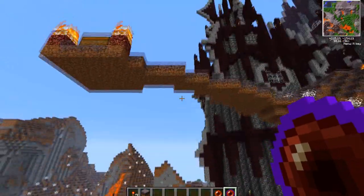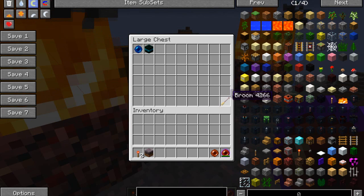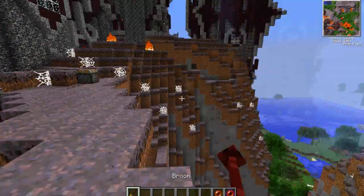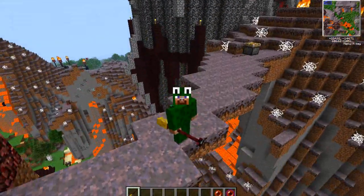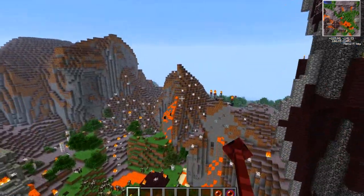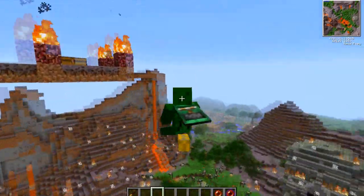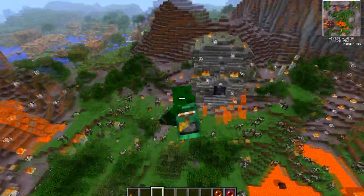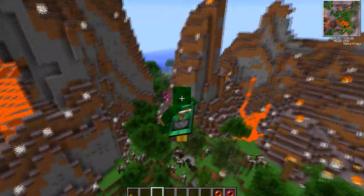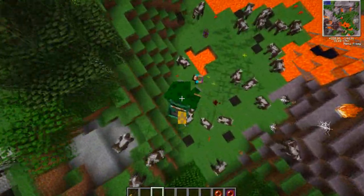One last thing I want to show you guys before this finishes up is, of course, you can't have an evil mod without an evil broom. Because anytime you think of a broom, you're thinking of evil witches. So I have it in my hand, and if I right-click it, I'm now flying on my evil broom. Zoom zoom zoom. We have an evil broom to fly around on — it's actually really easy and good for controlling, guys. That's pretty cool.